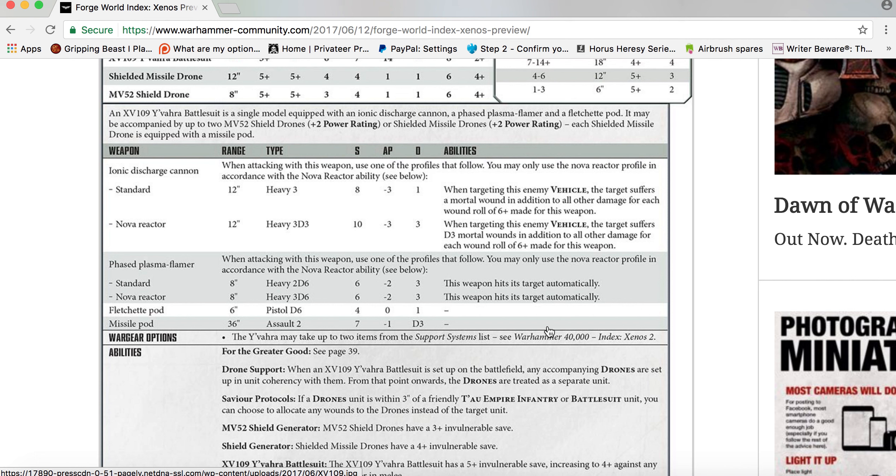Nova Reactor Plasma profile: 8-inch range, Heavy 3D6, Strength 6, AP minus two, Damage 3 — hits automatically. Fletchit Pod: 6-inch range, Pistol D6, Strength 4, AP none, Damage 1. Missile Pod (on drones): 36-inch range, Assault 2, Strength 7, AP minus one, D3 damage.